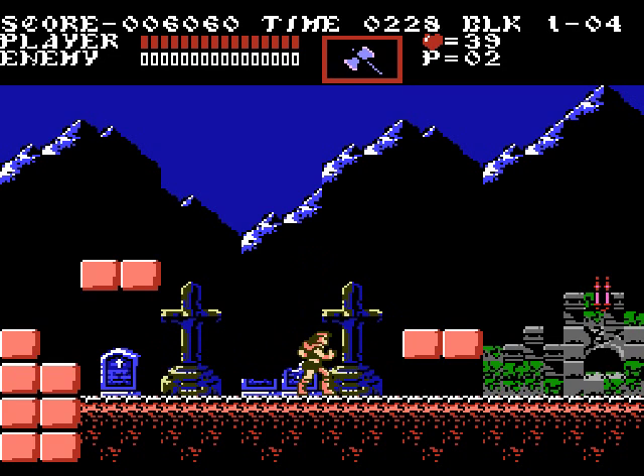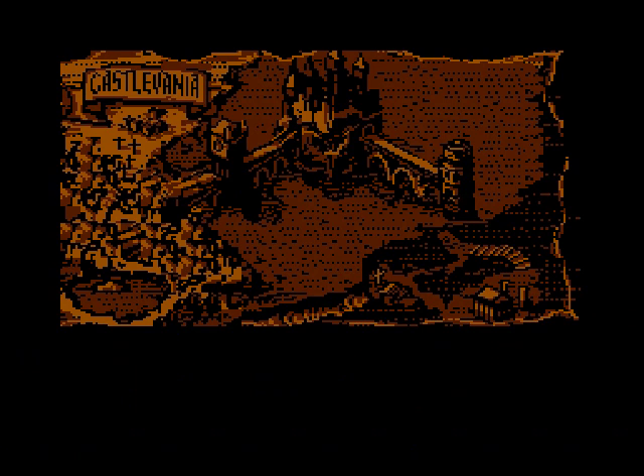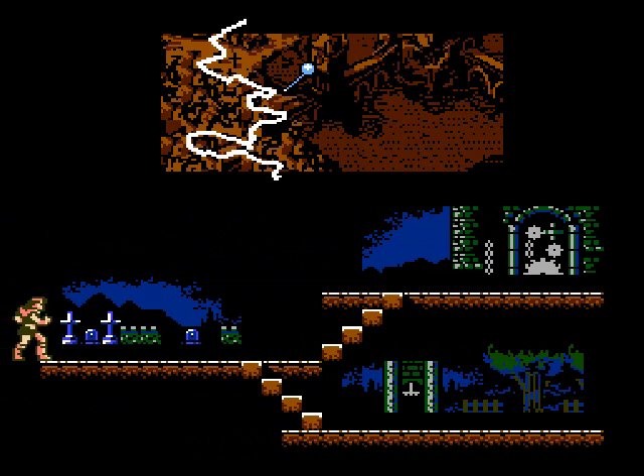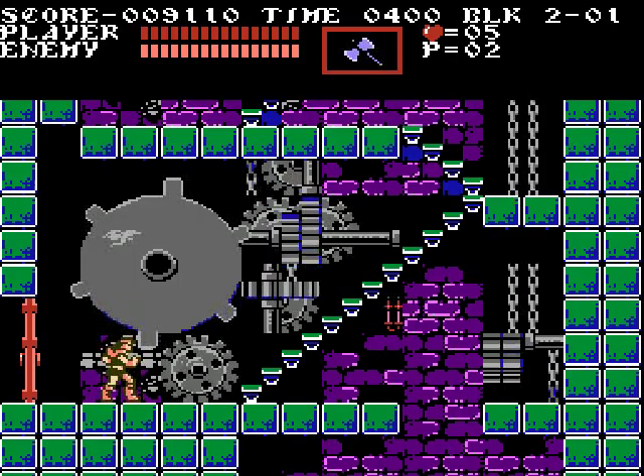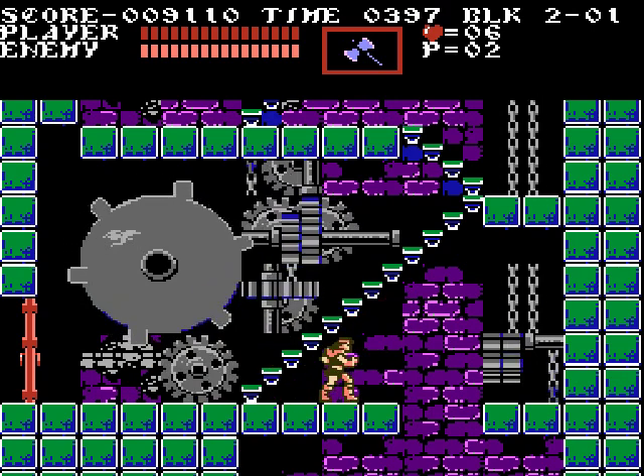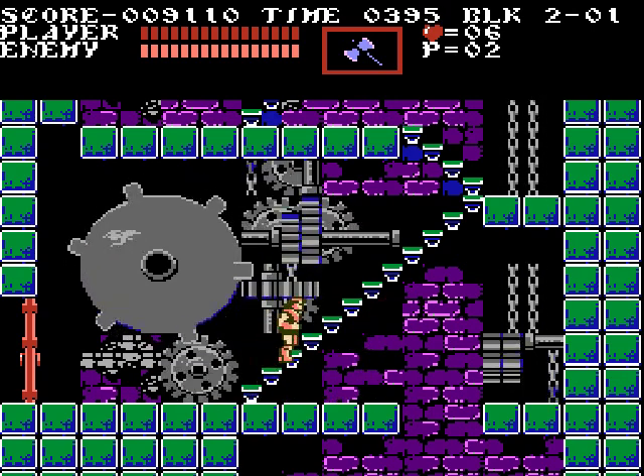We cleared stage one! Onward to stage two — don't know what that area's going to hold, so me and you, fellow audience, will be surprised. Okay, we got two different directions to go. Which way shall we take? I think we'll take the upper route. And now we're in the clock tower. Let's see where this will take us.